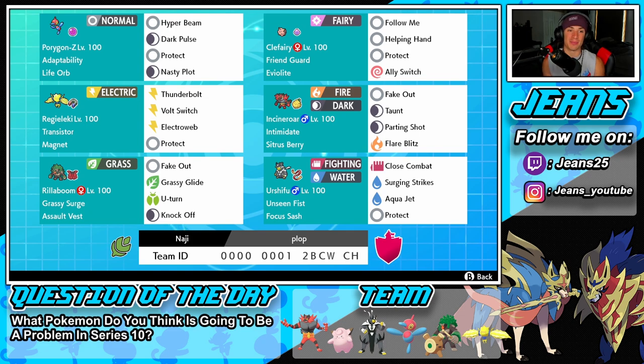We got Porygon-Z in the top left corner — the heart and soul of this team. It's got Adaptability as its ability, so double damage for STAB moves. It's going to be amazing, hits like a truck. Then the Life Orb gives it a bit more damage — as if Adaptability wasn't enough — giving it that 1.3x multiplier. The moveset is Hyper Beam, Dark Pulse, Protect, and Nasty Plot to set up, so we got one STAB move, one coverage move, Protect, and a setup move. Right next to him is Klefki with Eviolite and Friend Guard to make ally Pokemon take less damage.